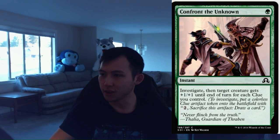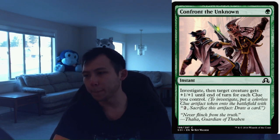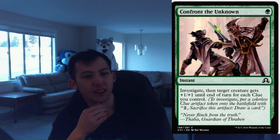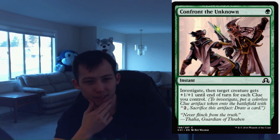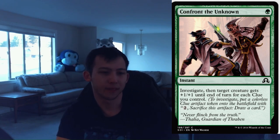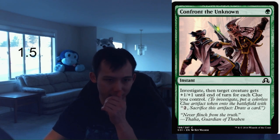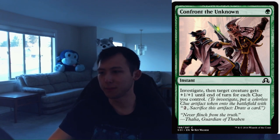Next up we have Confront the Unknown, which is 1 green instant. Investigate, then target creature gets plus 1, plus 1 until end of turn for each clue you control. By itself, it is going to give a creature plus 1, plus 1, plus 1, and it's going to eventually cycle. That's not terrible. If the card read 'target creature gets plus 1, plus 1, draw a card,' that'd probably be too good actually. It's three mana total until you're able to cycle this, but this card's not terrible because of that fact. Generally speaking it's not good enough. I'm going to give it a 1.5, but don't count this out in your clue decks. Filler generally, but can definitely find a fine home. 1.5 for Confront the Unknown.